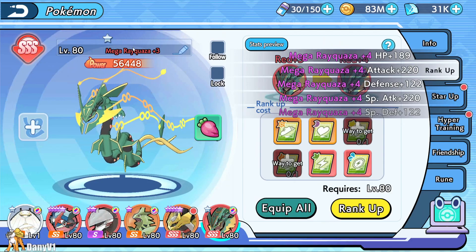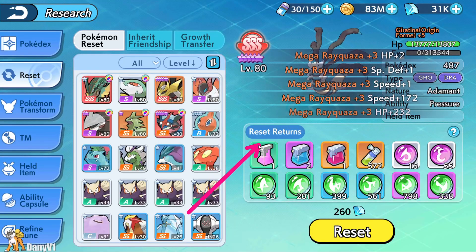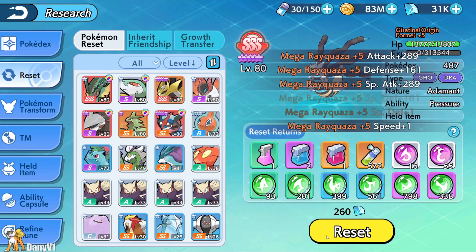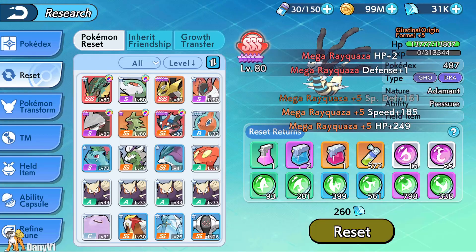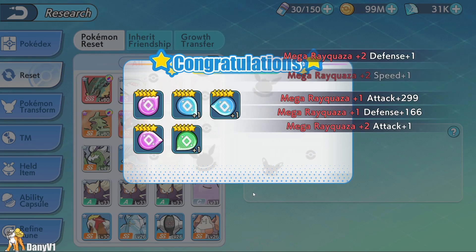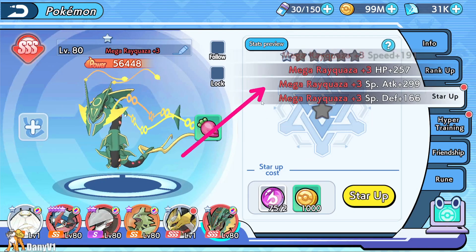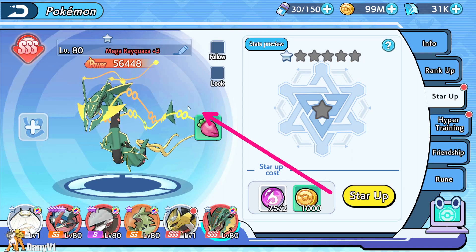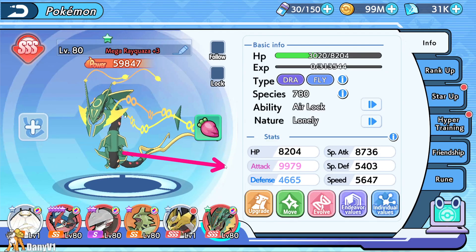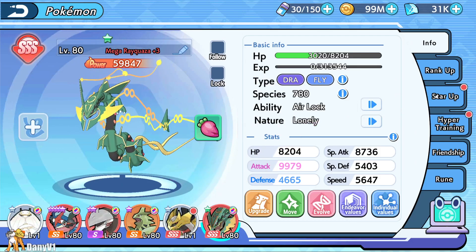Next step is star-up, and for that we need to reset Giratina. I love how all the stats Rayquaza was gaining are still scrolling on screen — hopefully resetting while everything happens in the background doesn't bug the game. Nothing crashed, everything seemed fine. We go back to Rayquaza and start the star-up. We reached one green star — I wanted to show the stats since some people are interested in the actual stat numbers, not just the power.